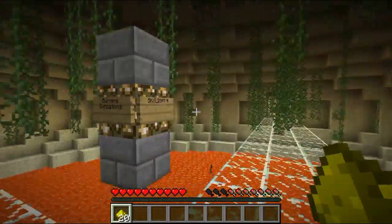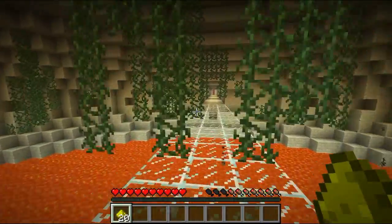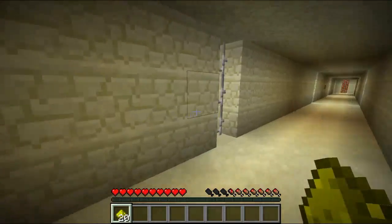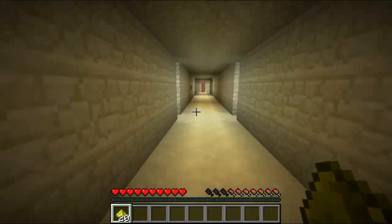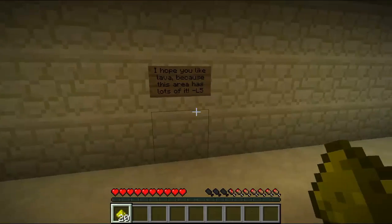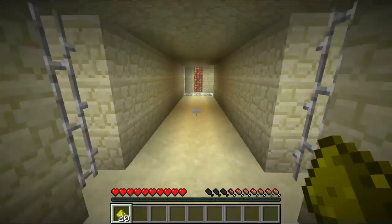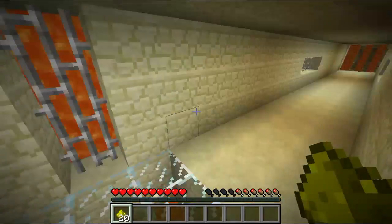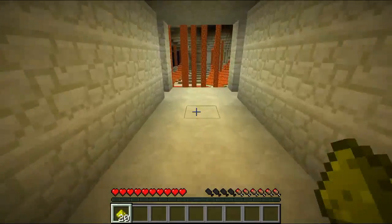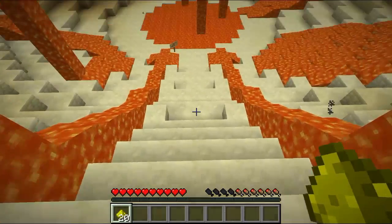Skylight A goes back. And there's a sign: Burning Sensations — that sounds like fun. The twelve-year-old in me wants to giggle at that. I hope you like lava because this area has lots of it. Yo dog, I heard you like lava. Let's see what we have here — wow, that is a lot of lava. He wasn't kidding, was he?